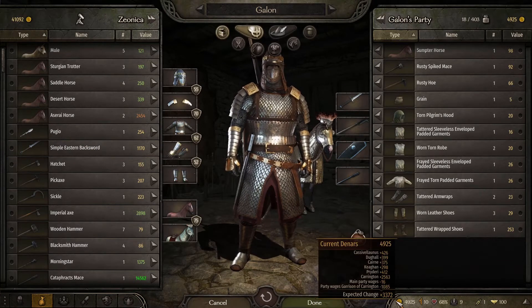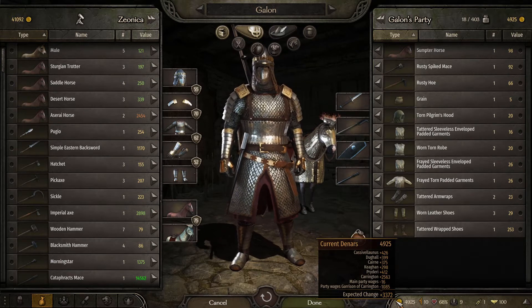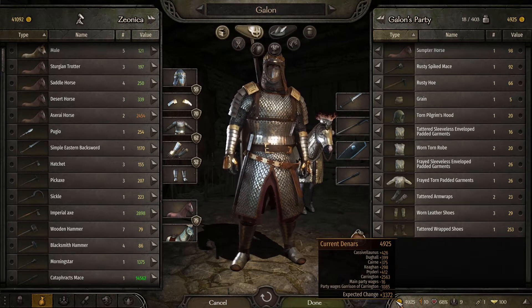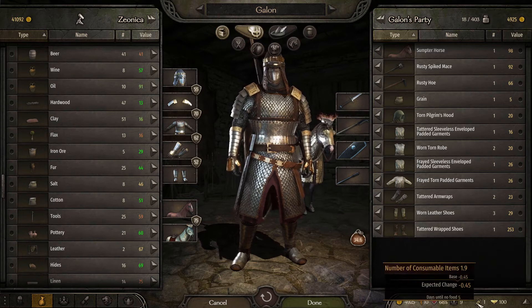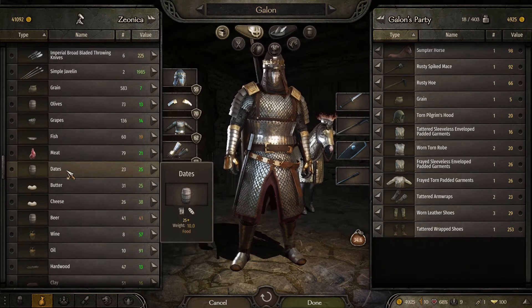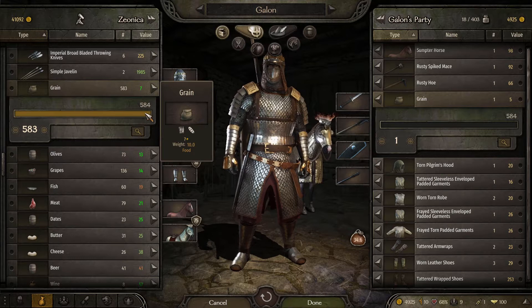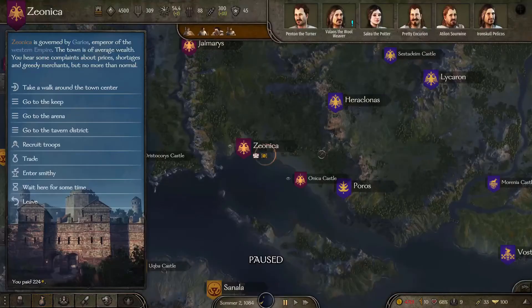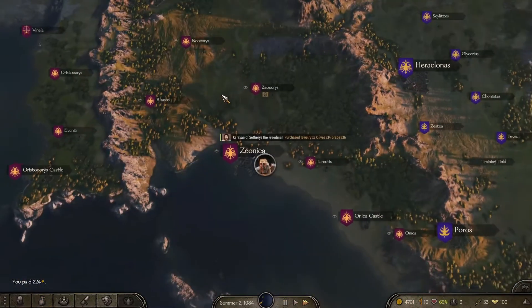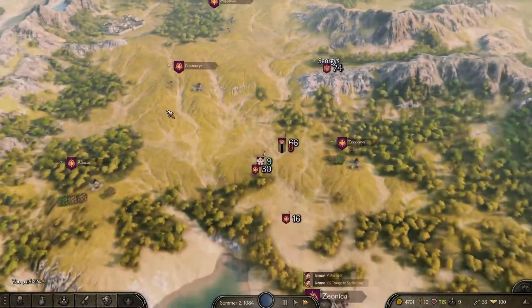We've got a whole city to ourselves already — I gave it to myself just to start it off. We're going to be trying to conquer that whole southwestern region. But I'm going to need some armies, money, and people. Our trade skill is just insane — seven grain for very cheap. We actually do need more horses to increase carrying capacity. Our party limit is at 265, and I'm pretty sure I can get that up to 300 by the time I do my next level up.